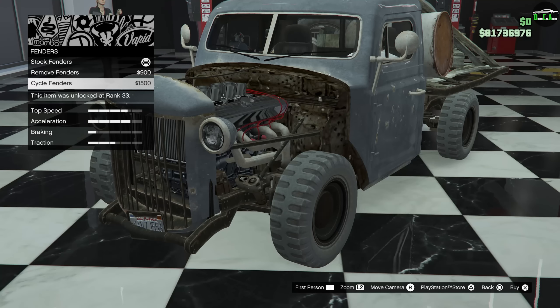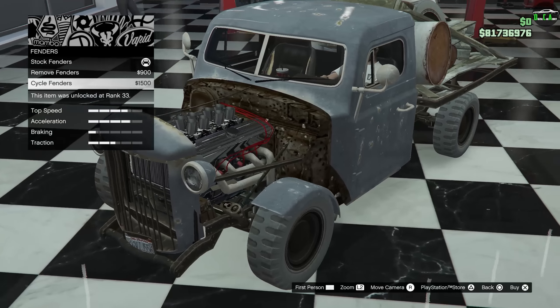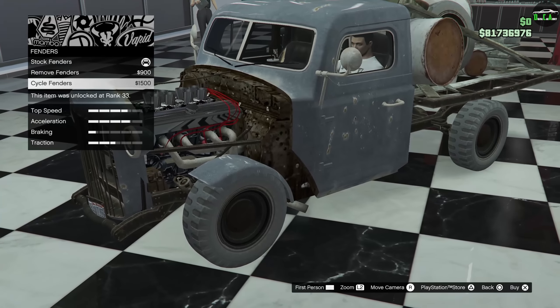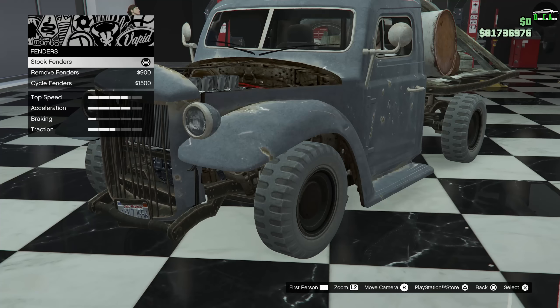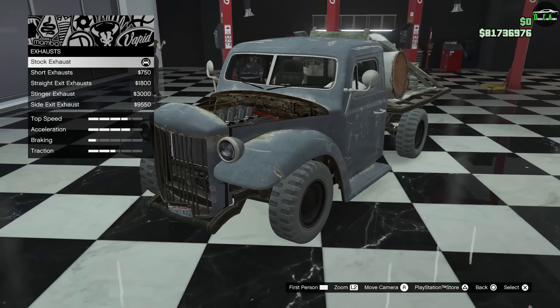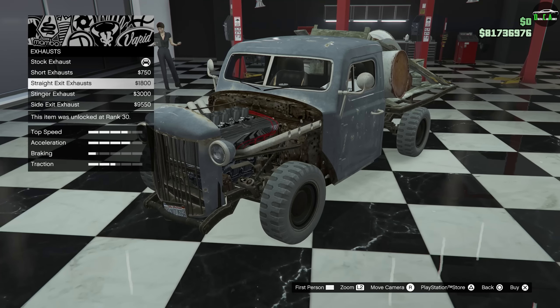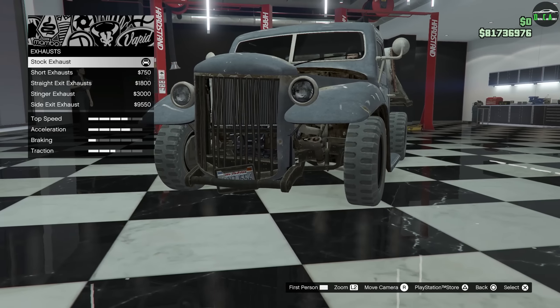For fenders: removing them and then you have the cycle fenders. I kind of like the cycle, but what happens is it exposes all the really poor texture quality and the rusted stuff on the firewall and all other chassis components — it just doesn't look good. So I want to cover that up and I'm going to stick with the stock fenders. Now we just have to decide what exhaust to go with. I'm not sure where the stock exhaust even exits on this thing.